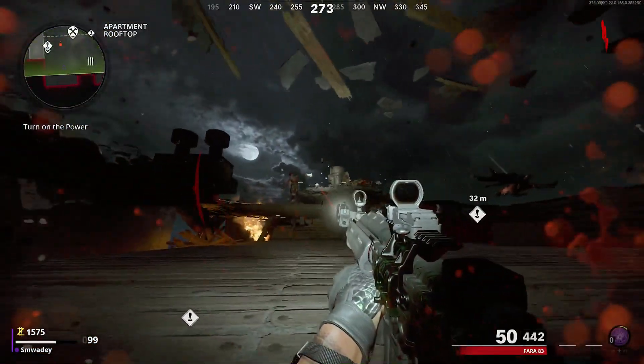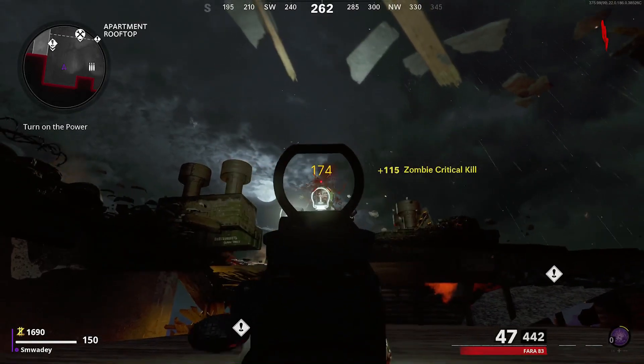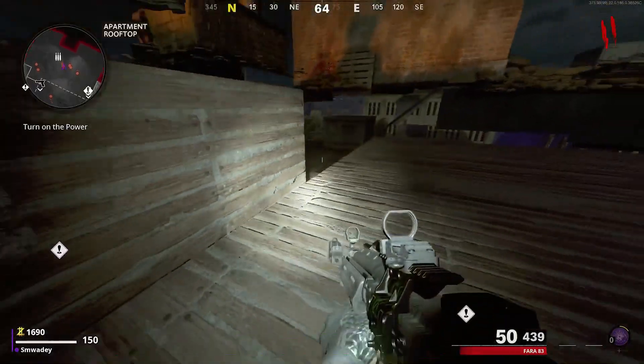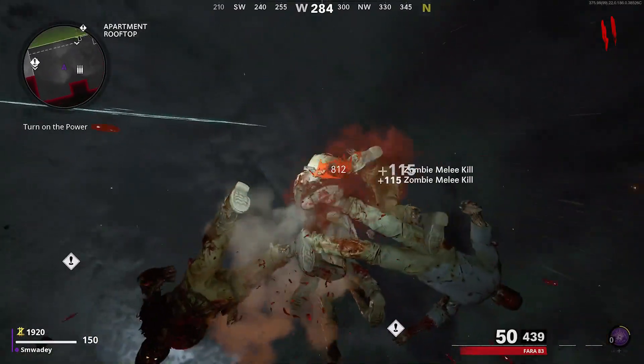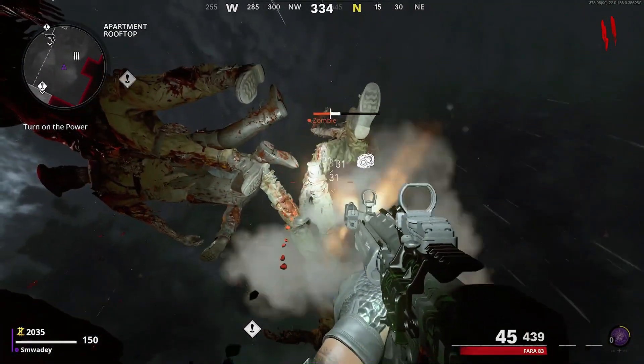From here all you want to do is run all the way around the building and you'll come to this big open space here. You will stop taking damage from the death barrier and this is where you can kill all the zombies. You can either shoot them or knife them. There is also an area where you can actually get ammo but you've got to be really quick because there is a death barrier.